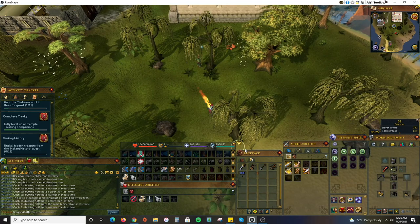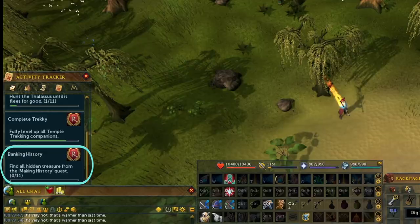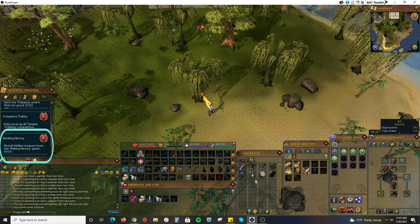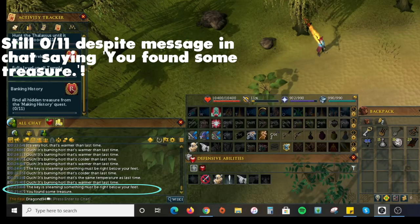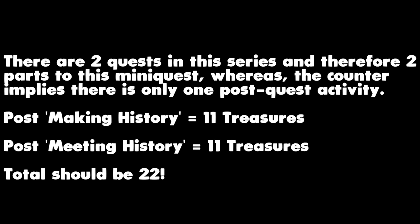Take a look at this example. On the left-hand side, the achievement displays the counter as out of 11. However, when Dragon D94 digs at one of the correct key locations, the counter does not increase to 1 out of 11. This is because there are two quests in this series — Making History and Meeting History — and consequently two parts to this mini-quest, with the first 11 treasures accessible after Making History and the second set of 11 only accessible after Meeting History.